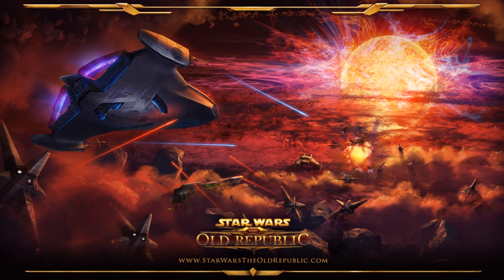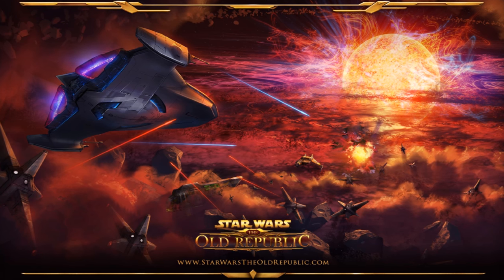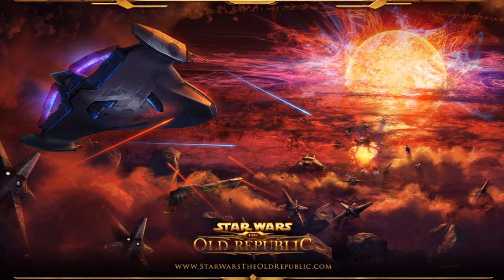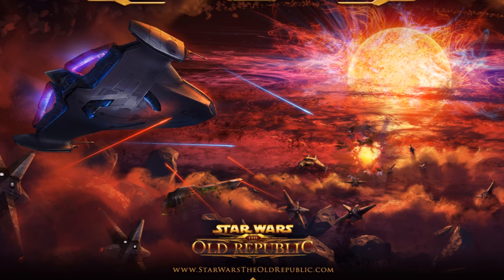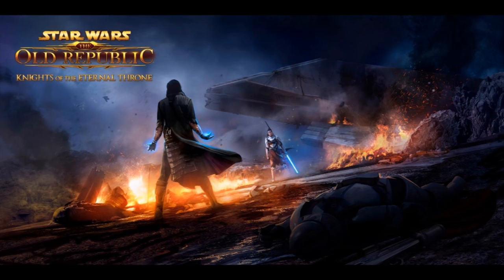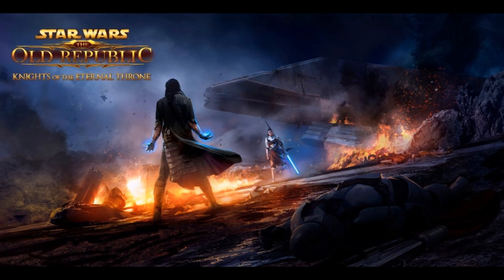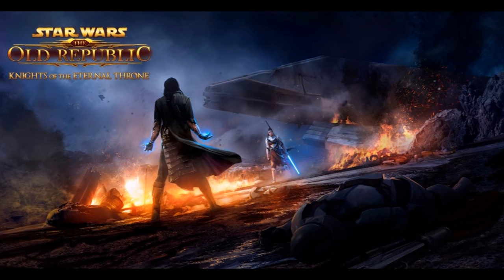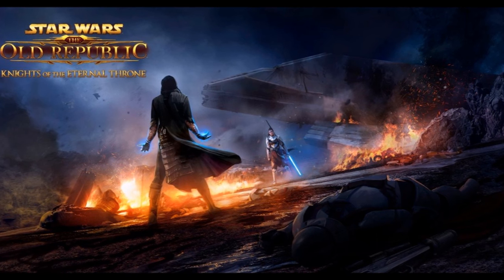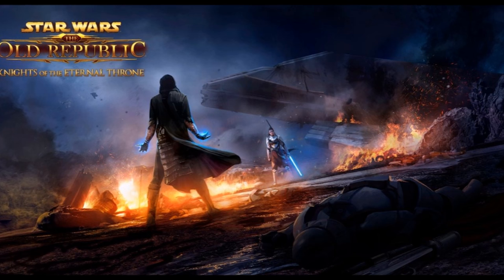The items from the two new cartel packs being released with Knights of the Eternal Throne have been datamined. The first cartel pack is called the Eternal Command Pack. The second is called the Stalwart Leader Command Pack. These are going to be released sometime after Knights of the Eternal Throne hits — I'm assuming the Eternal Command Pack will release right when KOTET hits, and the Stalwart Leader Command Pack probably one month after.